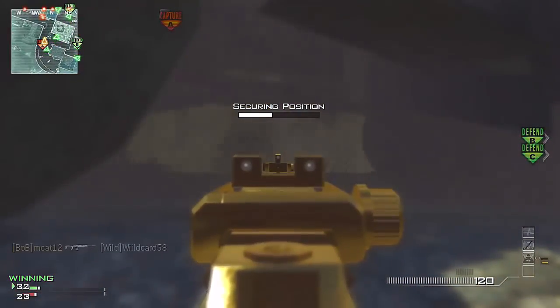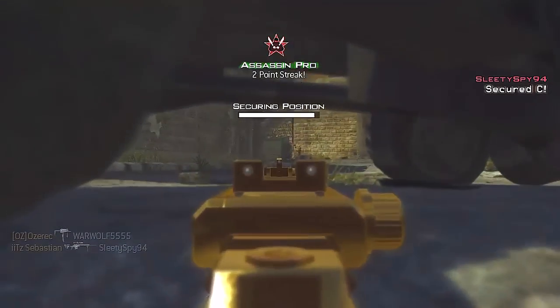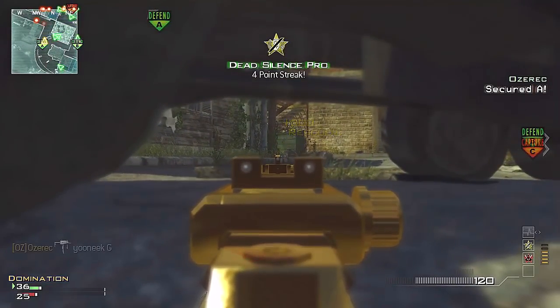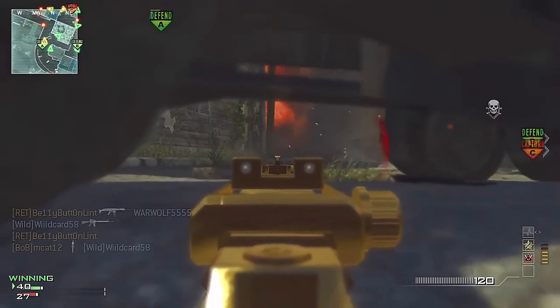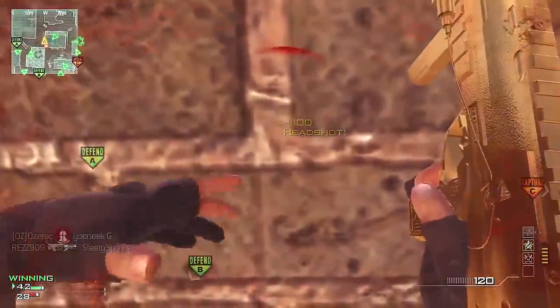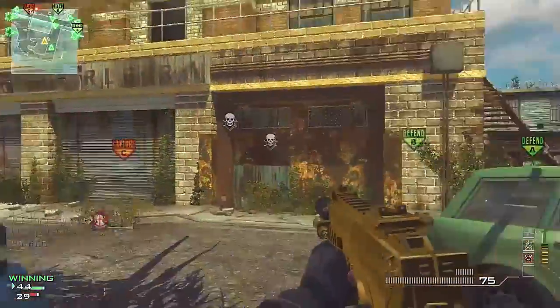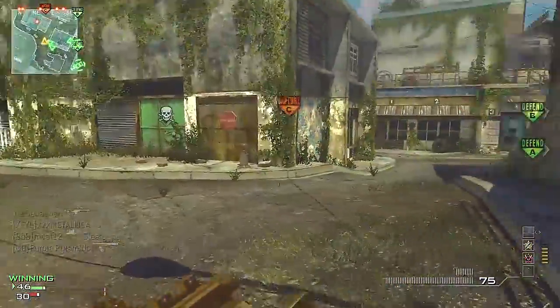Hey, what's going on guys, I'm back with another match on Fallen using my tryhard MP7. Fallen is always a map where I get really good games, and the reason is because the spawns are probably the most predictable out of any map on Modern Warfare 3. There are really only three areas where they pop up: the junkyard, somewhere behind B, and the back of Charlie in that back tunnel area — I call it the woods.